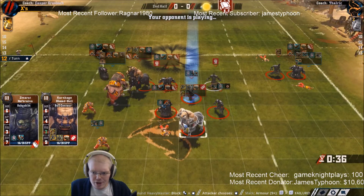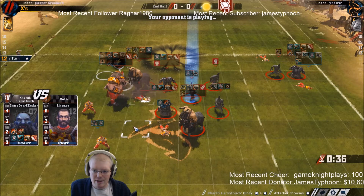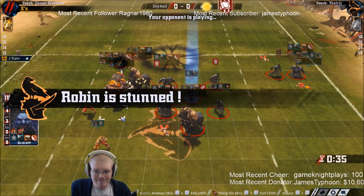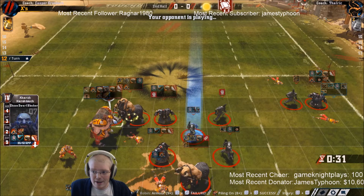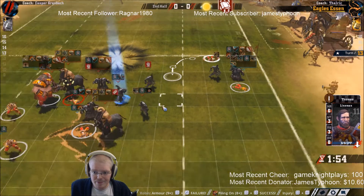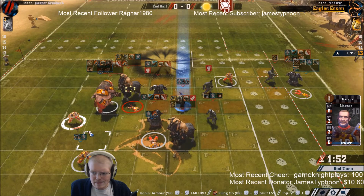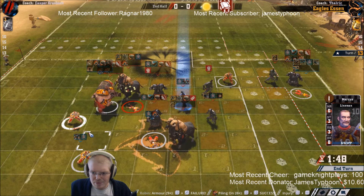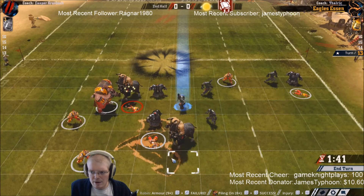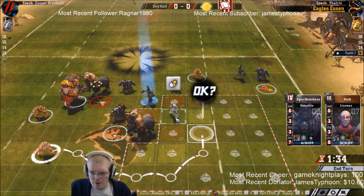He keeps getting good blocks and he's probably going to get another removal since this guy has mighty blow piling on. Is he piling on? He is. Gets the stun - so that worked I guess. Oh boy. So I can - this guy has dodge. I could do this one, then we could also get the assists in here and have him blitz. Something like that. So there - he's still going to be down for now. Next up is the blitz. At least we do get a knockdown there, but it doesn't help us that much.